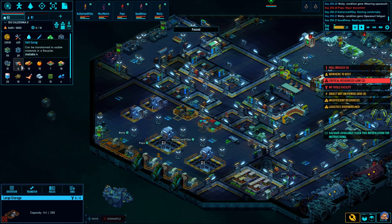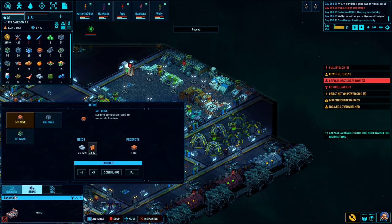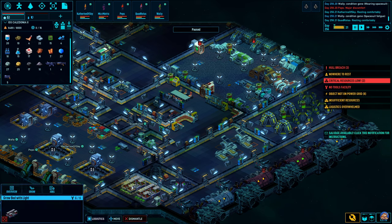Soft Scrap — I don't think I've ever used it. The only time I actually recycled Soft Scrap was because I wanted to get rid of it. You get more Infra Blocks from just plain out mining and manufacturing them in the assembler. Yes, you do need electronic components, but you are going to find the base metals, the noble metals, and the carbon you need. Just be careful about carbon because it's also needed for your plant room.